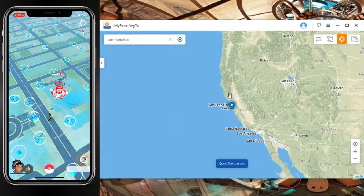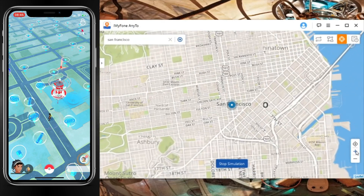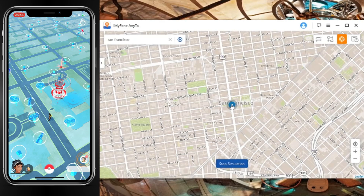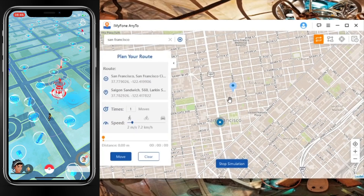Now what I'm doing here is moving my position and location to San Francisco. As you can see, we are able to move to San Francisco — and this is my actual location right now. Now we're going to go through the process on how to move automatically.